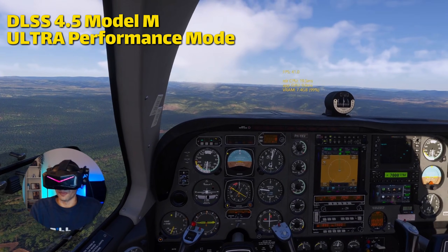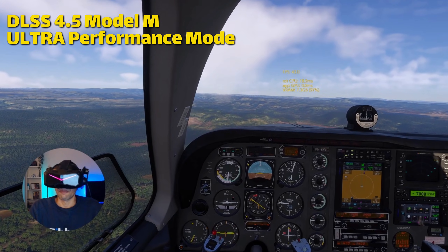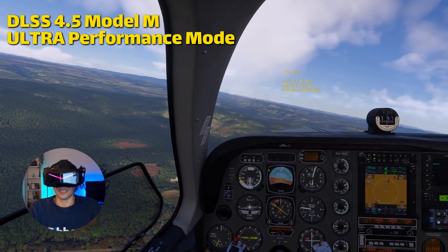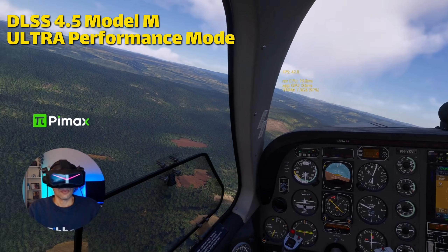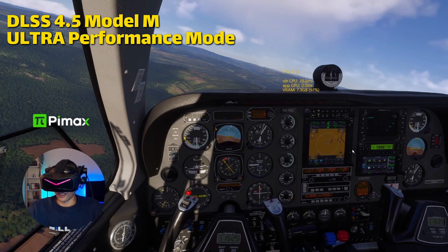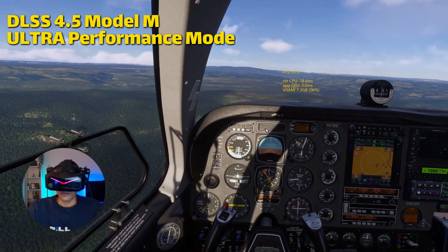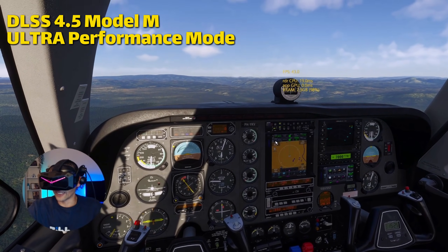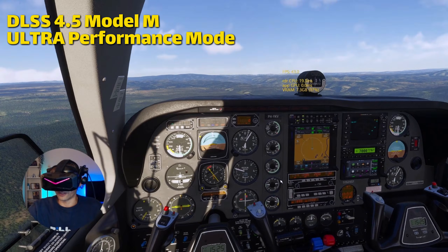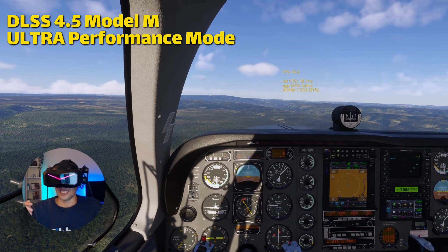Now in ultra performance mode, my VRAM is at 7.4 gigabytes — 99%. I'm getting about 42–45 FPS and my render CPU time is 18 milliseconds. This is smooth, but the quality of the cockpit is really terrible and unusable. The gauges are blurry. Even the GTN 750 — I cannot read the frequencies. So even ultra performance DLSS 4.5 is not usable.